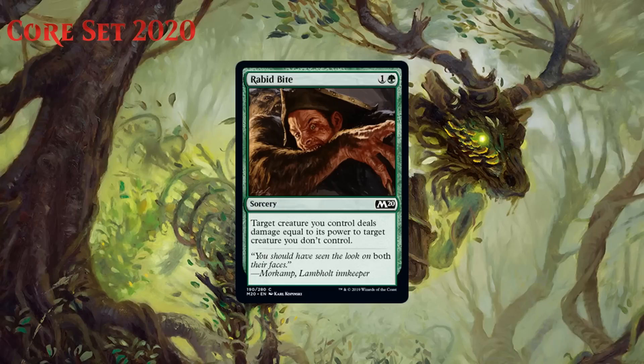Next up we have Rabid Bite, which for one generic and a green is a common sorcery. Target creature you control deals damage equal to its power to target creature you don't control. We've seen this and cards like it a lot lately, and they're all pretty nice. While it has some downsides — namely unlike most good removal spells, it does open you up to potentially getting two-for-one'd since if your creature dies in response, Rabid Bite just fizzles — it is highly efficient and green doesn't exactly have problems having large creatures in play to take advantage of this. You really need things with three or more power for it to work out, but that will usually just happen naturally. I think in a weak pack you can first pick this — it is premium removal despite those downsides. I'm giving it a B-.